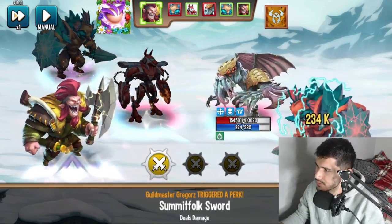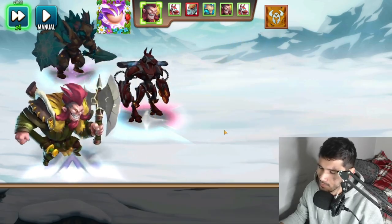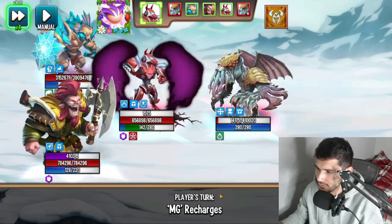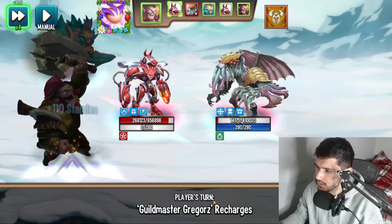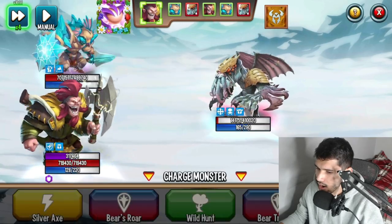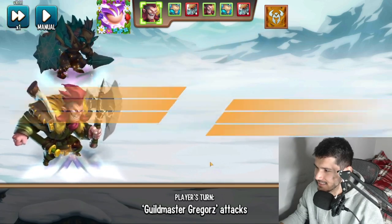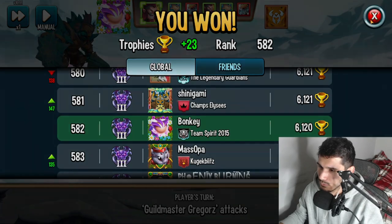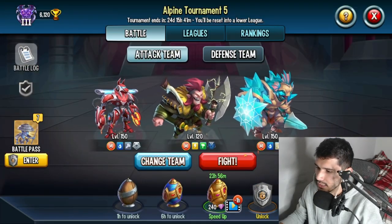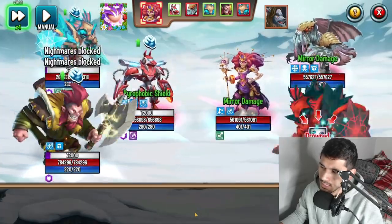2.72 million damage — I was actually expecting more. I guess it's because it's level 120 with level 7 runes, that makes sense. 2.72 million is still a good amount of damage. As long as it gets rid of the enemy, that's enough. What I like about the damage boost skill is it's only a one-turn cooldown — so if you ever get hit with CDA, next turn you can reuse it and then use your other skills.